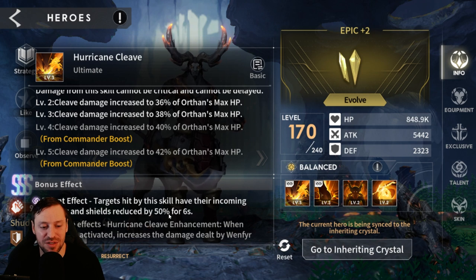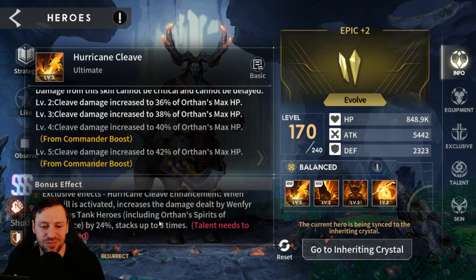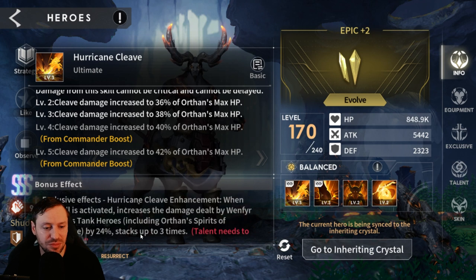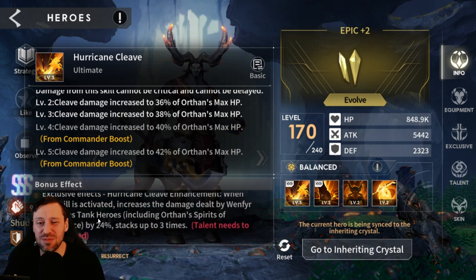The exclusive effect — Hurricane Cleave Enhancement: when this skill is active, it increases damage dealt by Winfrey and Atlas tank heroes, including Orphan and Spirits of Vengeance, by 24%, stacking up to three times. I wouldn't say that's amazing — you'd probably run a maximum of two tanks, so you wouldn't get the full benefit, but it will still benefit Orphan himself.